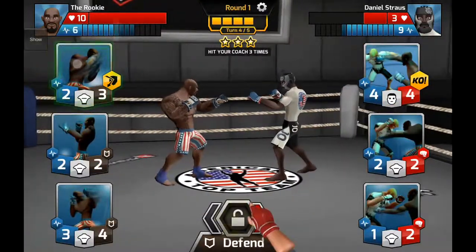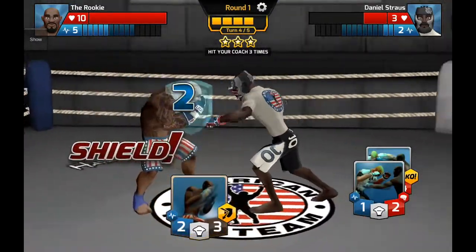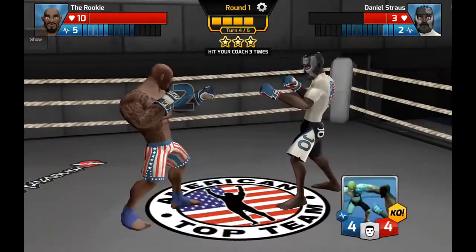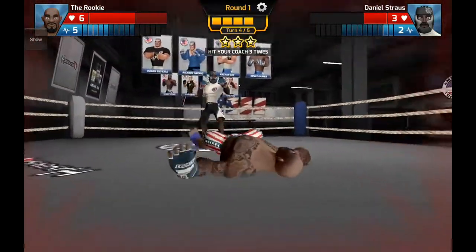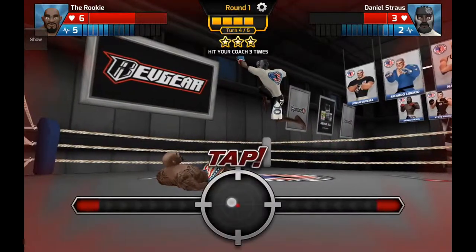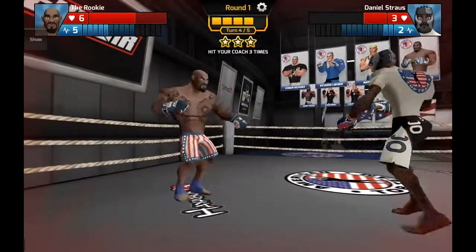All disciplines have KO or submission move cards. Our opponent has a knockout move card and I've got a feeling we're going to get caught by it. We're going to have to defend the knockout now because Mr. Strauss has successfully hit us. We just have to tap to recover, and we've defended it successfully.